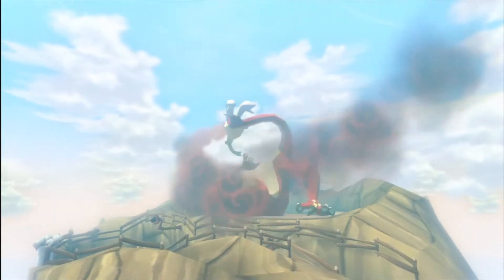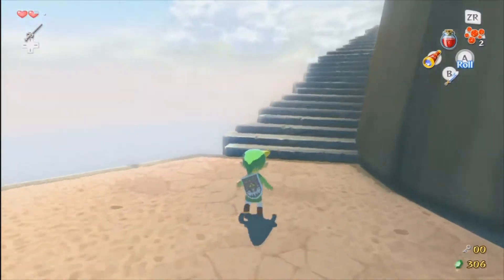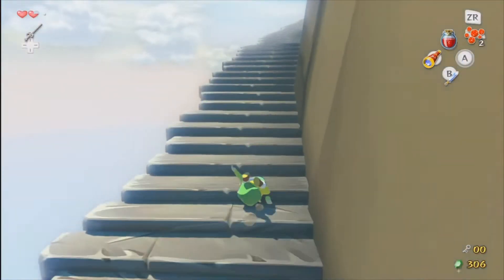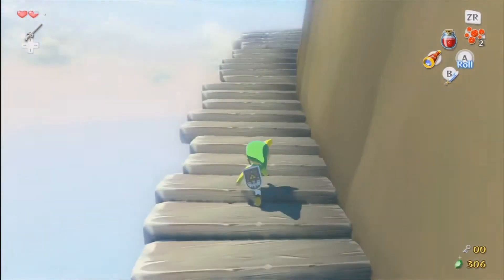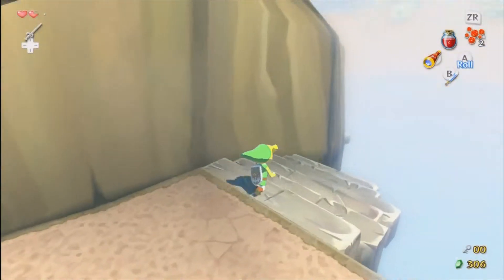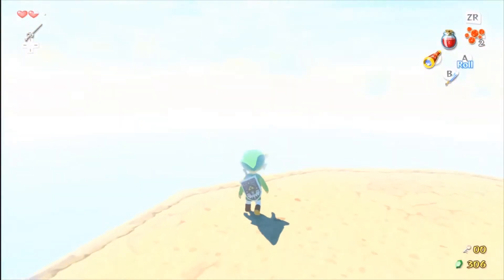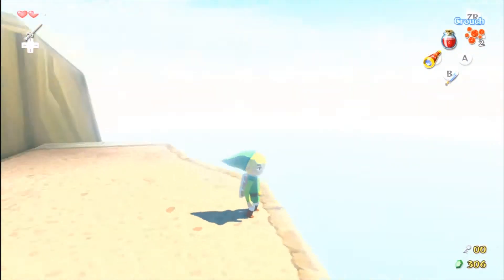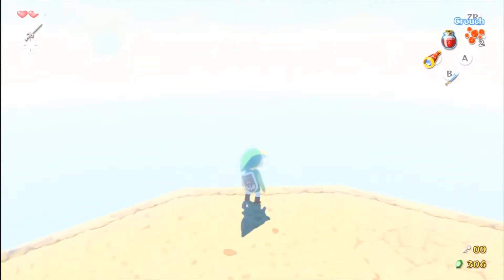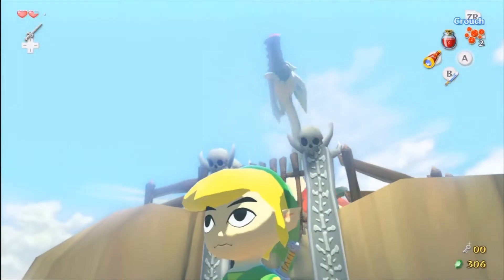We're actually basically right where Valoo is right now. So this dungeon is not nearly as long as I thought it was. And we have to climb up this staircase of death because it's falling down right behind us — and as you can see, there's no staircase anymore. I love the view from up here, by the way. You can see nothing but the sea and the clouds and it's so beautiful. I always have loved it up here.